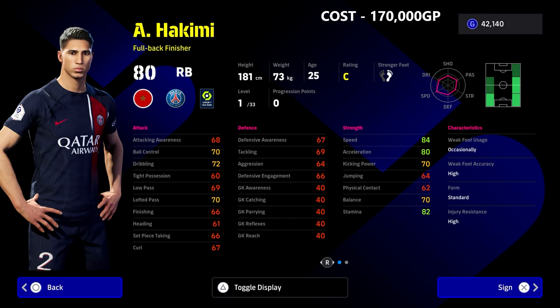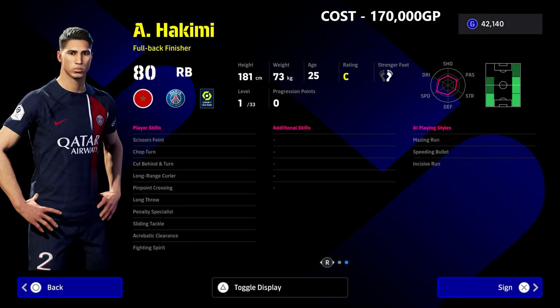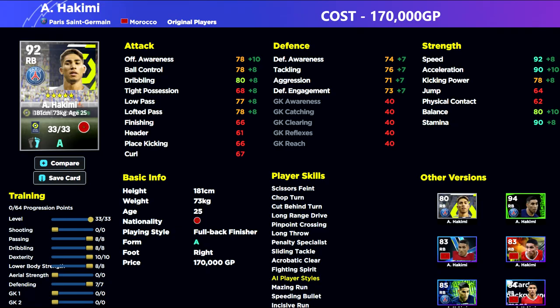Now for an attacking, balls-to-the-wall type right back: Hakimi is rocket fast with great pace and really nice to handle. Similar to Davies, who we'll look at in the left back video, Hakimi has blistering pace and this is where you really want to invest those training points. He has Fighting Spirit, Acrobatic Clearance, Pinpoint Crossing, Scissors Kick, and Sliding Tackle — a true attacking option, with slightly weaker defensive stats.